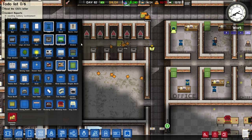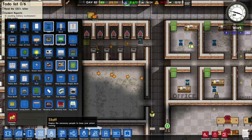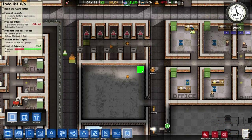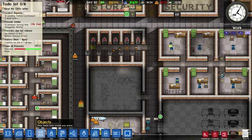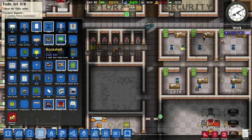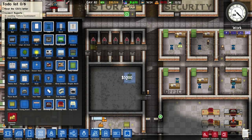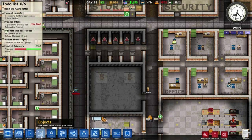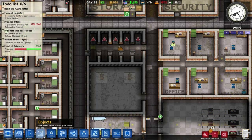What's the execution chair? There it is. Is this room square? No, god damn it. Execution room — I'll have two execution chairs. Why the hell not? You may ask because it costs $5,000 each. I don't care if it costs money — I'm swimming in money in this game.